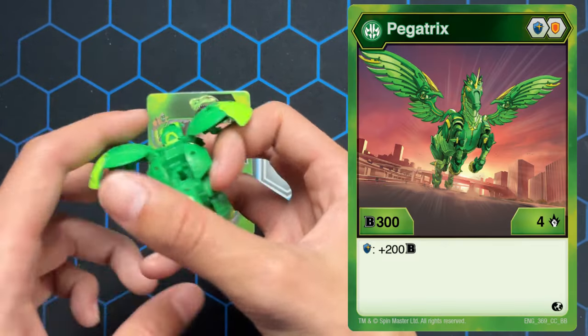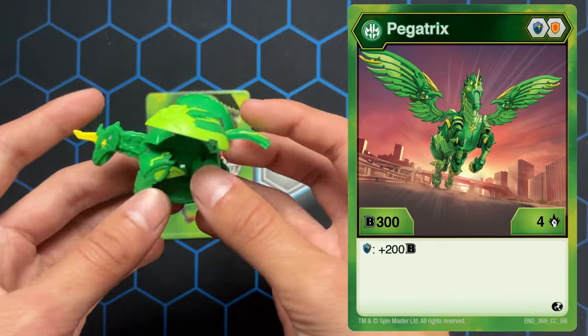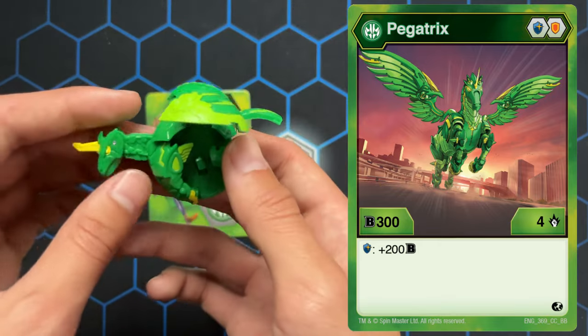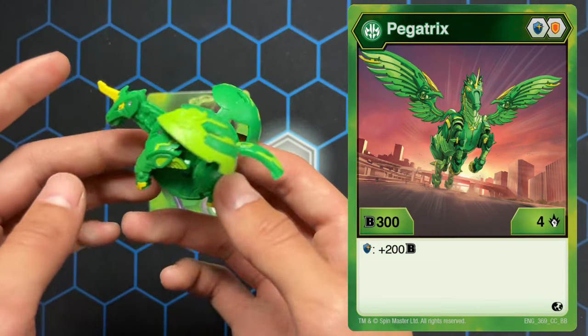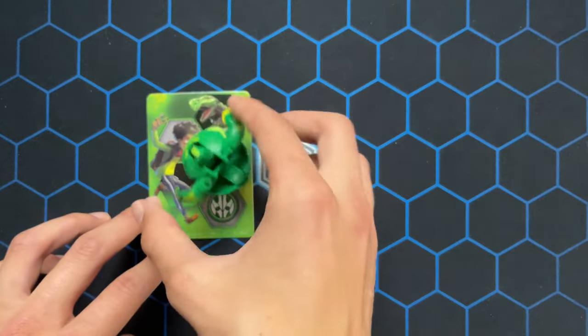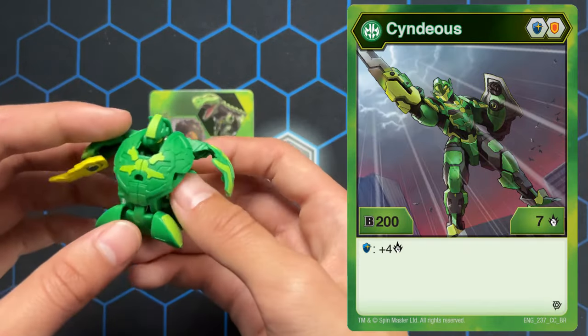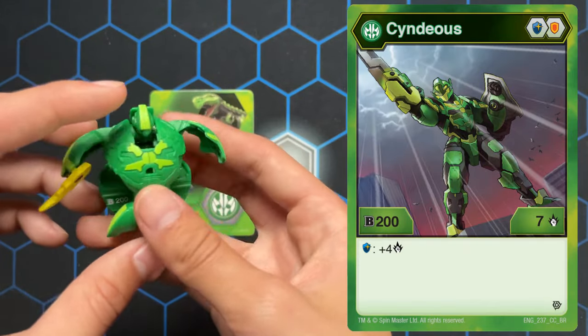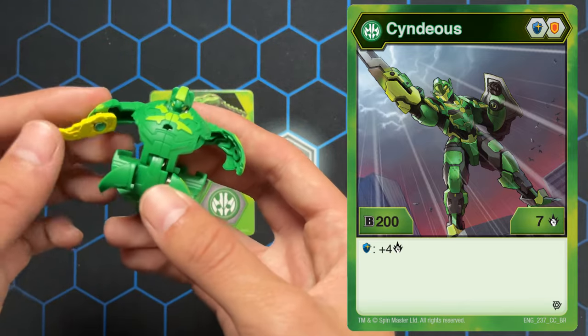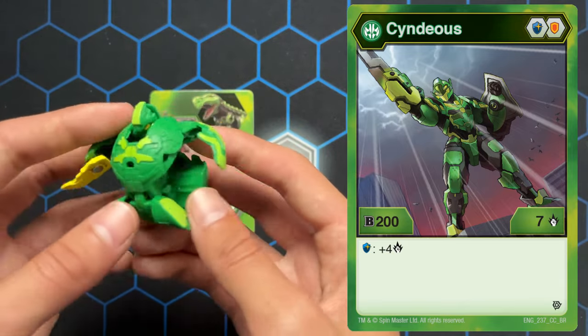We got Pegatrix. This is Cyndius. He's got this yellow sword here. Really cool.